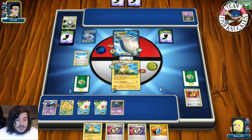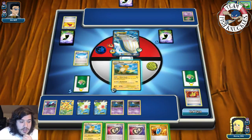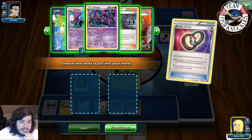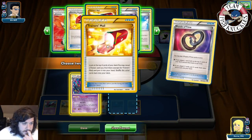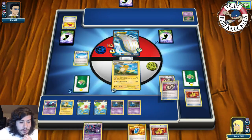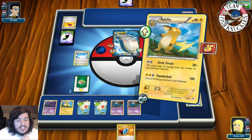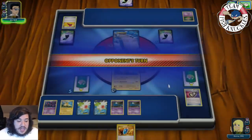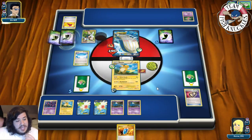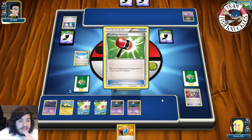We get a Zubat, play Raichu, and double Puzzle of Time to put two cards back in hand - we grab Crobat and Muscle Band. We put down Crobat to do 30 damage to the Active. With Muscle Band on Raichu we Circle Circuit next turn for 140 damage - Wailord has 100 HP left. We should have done 30 to Mew instead. Our opponent uses Professor Birch and gets four cards. Super Scoop Up flips heads, and another Head Ringer flips heads discarding the DCE off our Active.